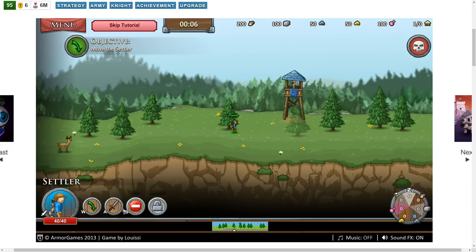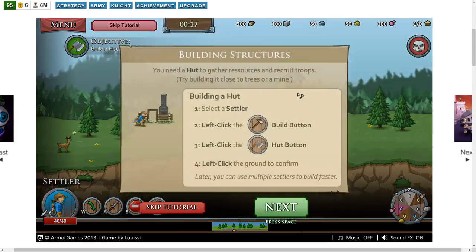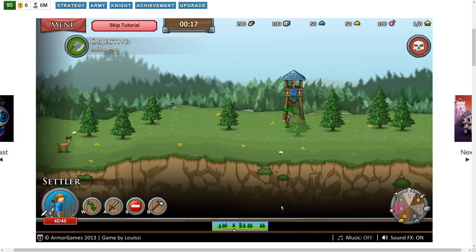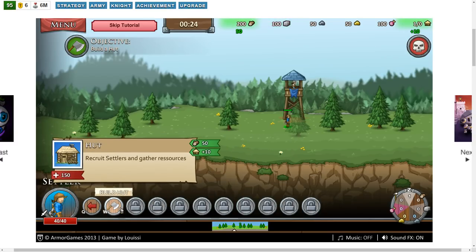Select the settler, move the settler. Right-click on the damaged structure. Left-click the build button, click the hut button, left-click the ground to confirm. There's a bunch of buildings here that are locked, but we do have access to the hut.